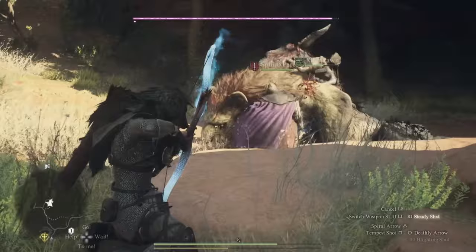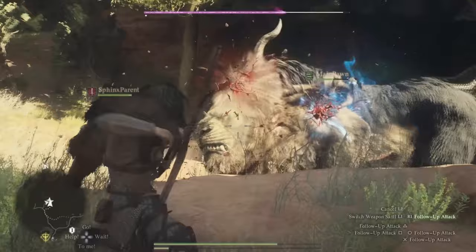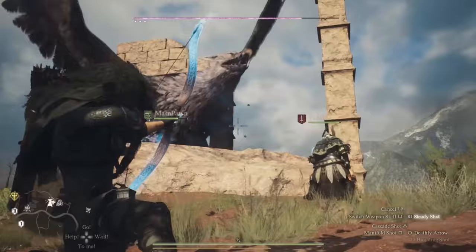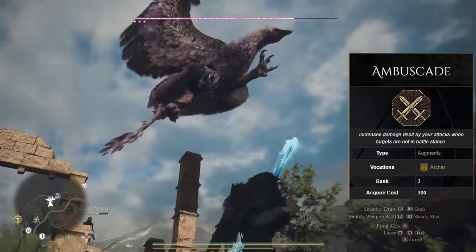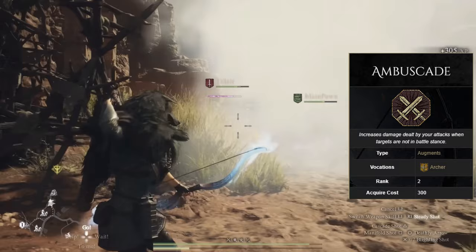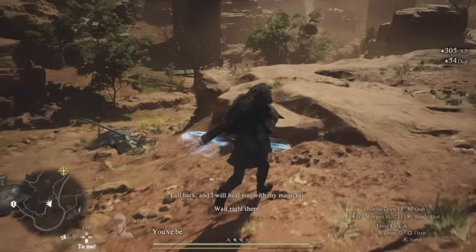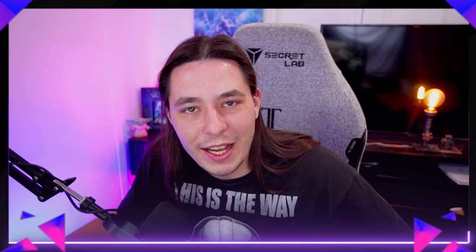Now let's talk about augments to keep on your radar — not only for this class but they'll transfer to others as well. First is Endurance, increasing your maximum stamina, which you'll definitely feel the difference from when you swap to even the thief class. Next is Abyscade, which gives increased damage to targets not in battle stance — meaning enemies not yet in combat. If any of your pawns have smoke bombs, this considers all enemies within that smoke bomb out of combat, making it a great synergistic augment. Radiance is also nice, causing your lantern to consume less oil.